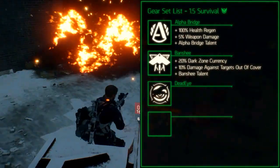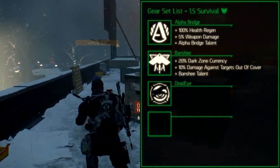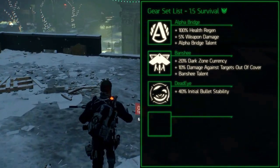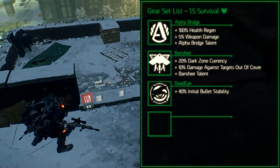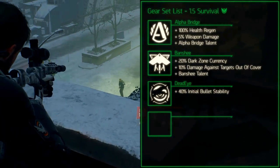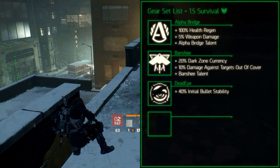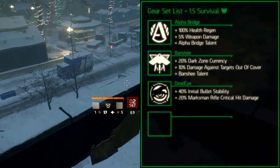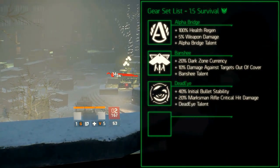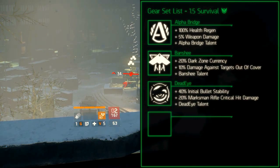The Dead Eye gear set is a sniper and marksman oriented gear set. The set bonus for 2 pieces increases the initial bullet stability by 40%. This is really effective on the bolt action marksman rifles but not so much on the other weapons. The set bonus for 3 pieces increases the marksman rifle critical hit chance in exchange for the headshot bonus when zoomed in. The set bonus for 4 pieces adds the Dead Eye talent which adds 100% critical hit chance in exchange for the headshot bonus when zoomed in.